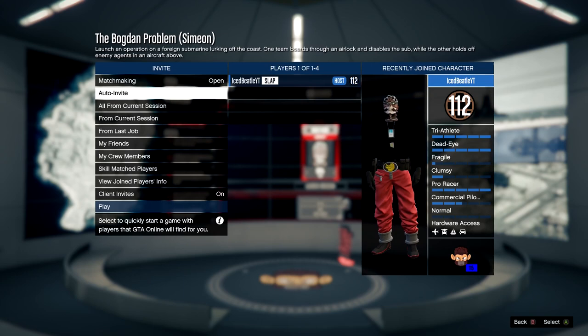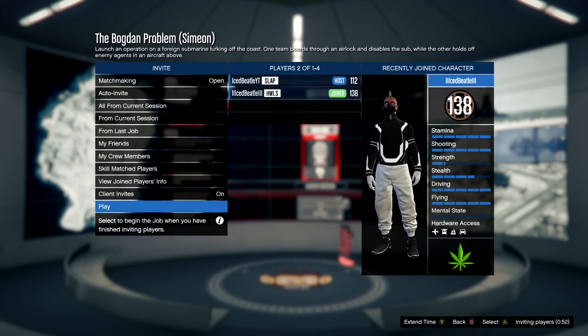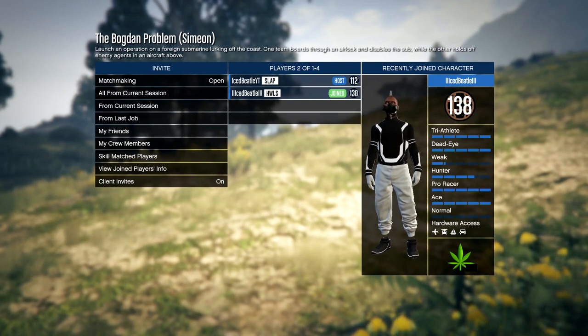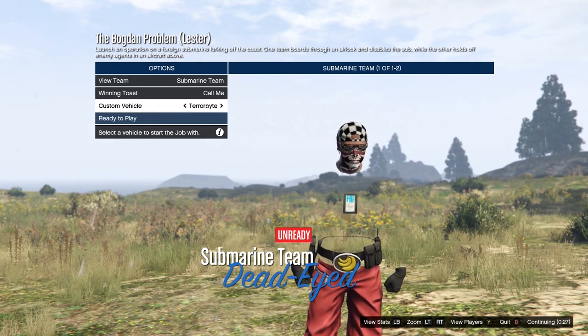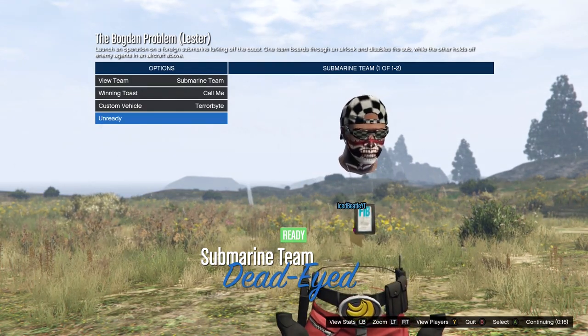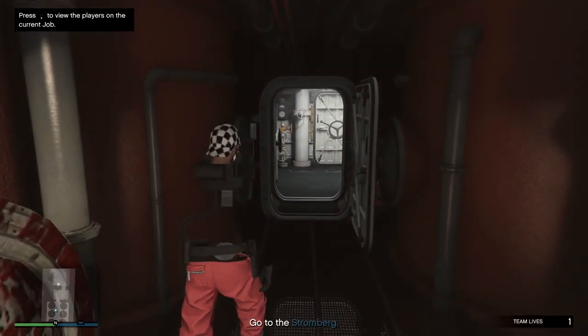Once you hit the glitch, invite your friend through the phone. Make sure he accepts the invite through his job list on the phone — don't invite him to the party or he'll get stuck in the cloud. If any random person joins your party, kick them out as they'll mess up the glitch. Once your friend has joined, launch the mission, then press right D-pad to select the Terabyte and ready up. Wait for the timer and it should launch.